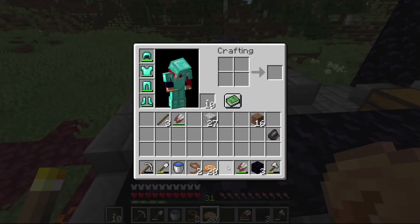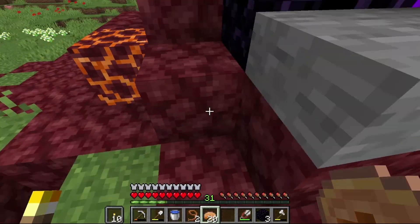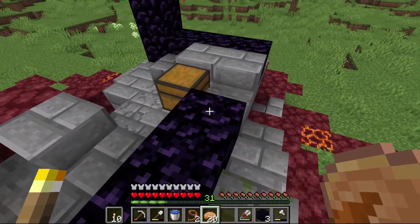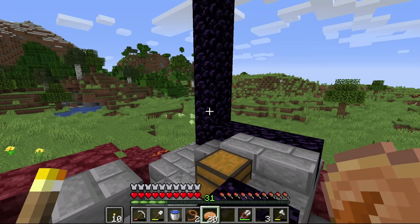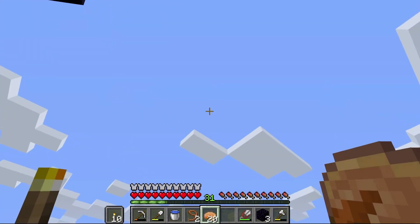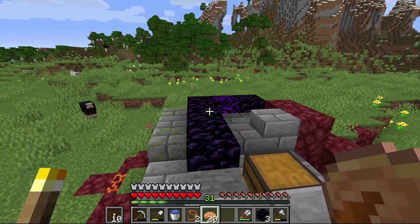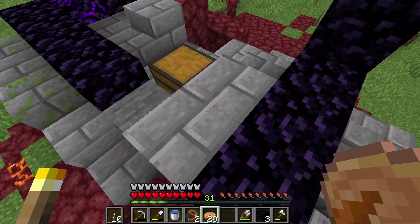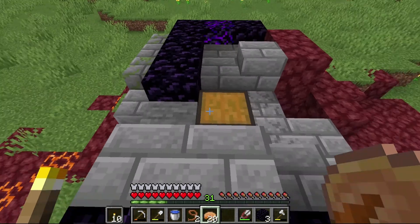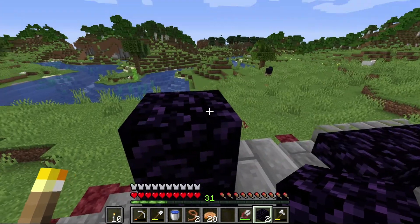I need to go back and craft up a diamond pickaxe, but if you'll notice here — I didn't know that this is something that could really happen with the generation of these portals — it looks like the portal itself used to be in a configuration where it was up over this way, and it's fallen over. I actually think that's super awesome in terms of how it is laid out.